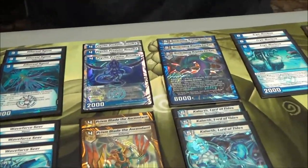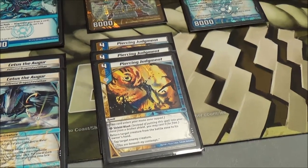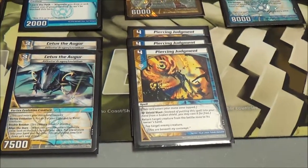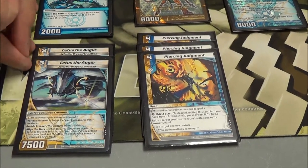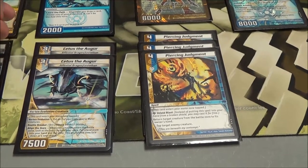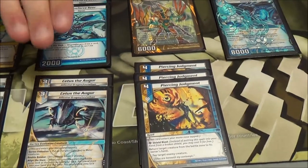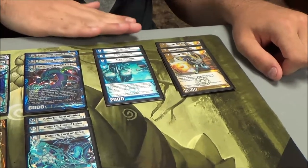In the three-drops, you have Ethereal Agent, Wave Force Seer, and Setis the Augur. How was Setis the Augur today? He was really nice — he essentially won me my game in top eight against Newman. I played him out turn three: turn one Aqua Initiate, turn two Aqua Strider, turn three Setis. Looked at my top two cards, got Cryo Nucleus, and put it down in shields. That saved me when he was swinging right there at the end.